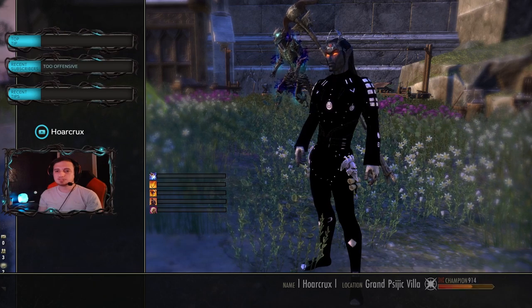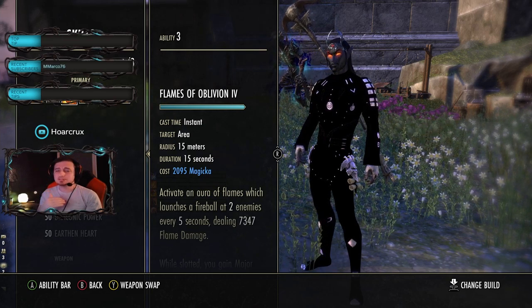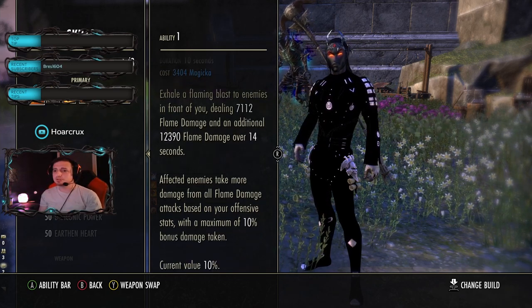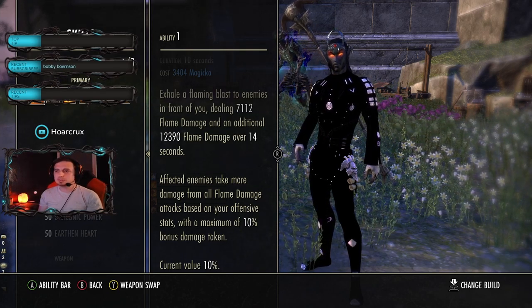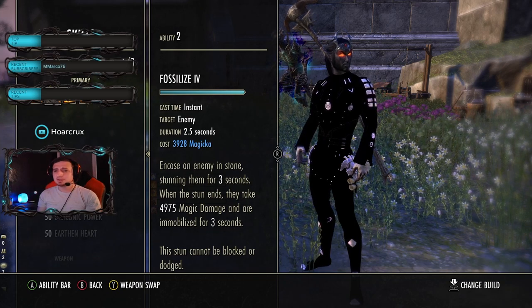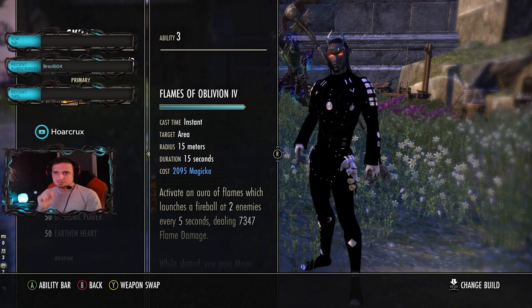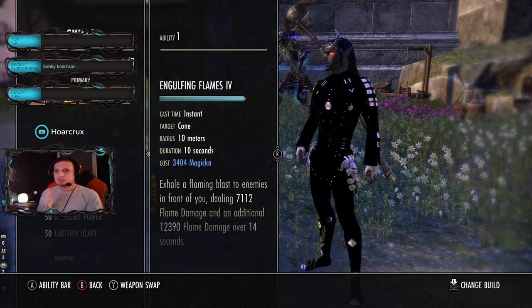Alright, moving on to skills. The DK is one of the hardest mechanical classes to play in my opinion. Engulfing Flames: keep this up on as many people as you can — even unbuffed you get 10% extra damage on everyone. It's a nice AoE and pulls people out of stealth. Fossilize: one of the best CCs in the game. Flames of Oblivion is on our front bar for the crit, and it's also our spammable. We are not using Whip or Engulfing Flames as our spammable because Engulfing Flames costs 3400 to use compared to Flames of Oblivion, which also hits two people.